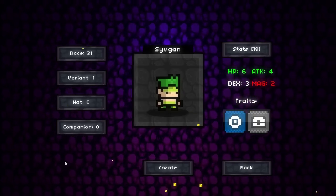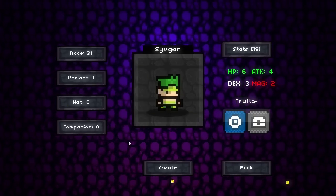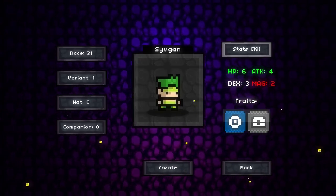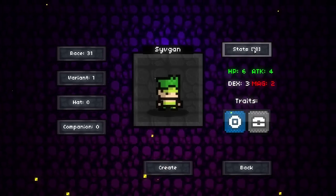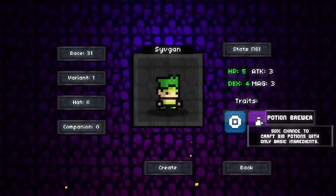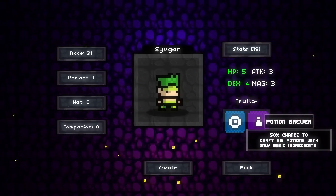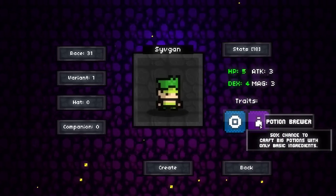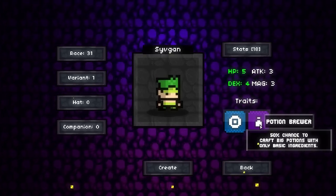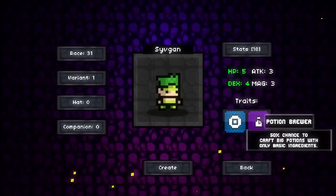Now there's been a couple of changes — we're on version 1.1.5 I think now. Sean has changed the way that Potion Brewer works. Now it's not a 100% chance to craft a big potion, it's now a 50% chance. So that's going to throw a spanner in the works. It's certainly going to make it harder for me at least, because I rely on Potion Brewer quite heavily, but we'll try.